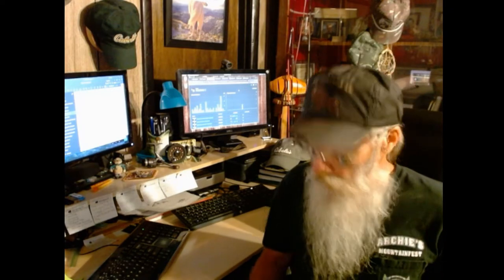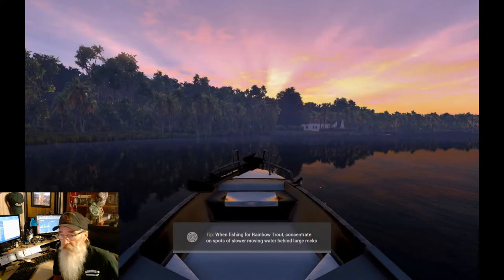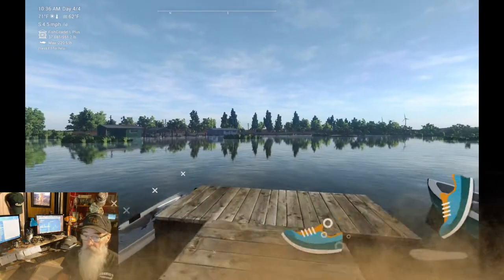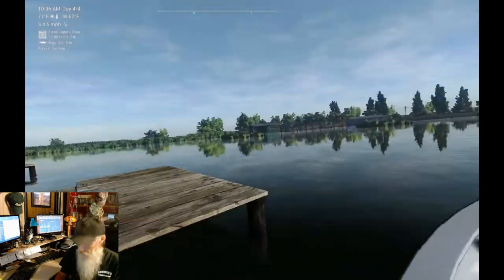We're going to jump in at the Foggy Sanctuary, get our boat, and take a little boat trip right over to the island. I'm going to jump in the boat and get us over there - I'll see you in a second.